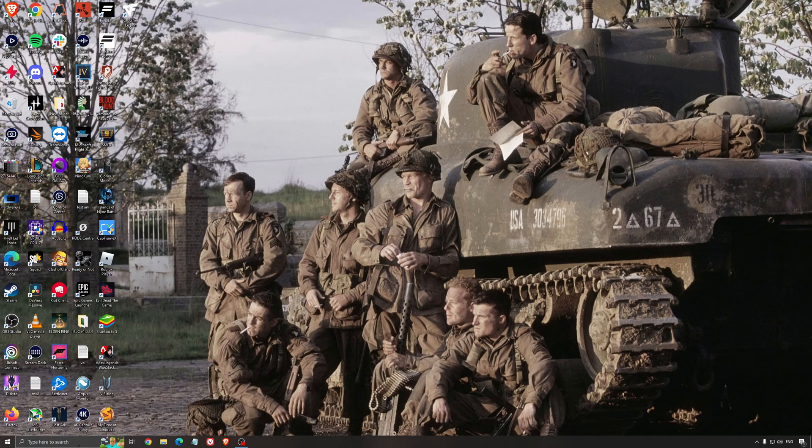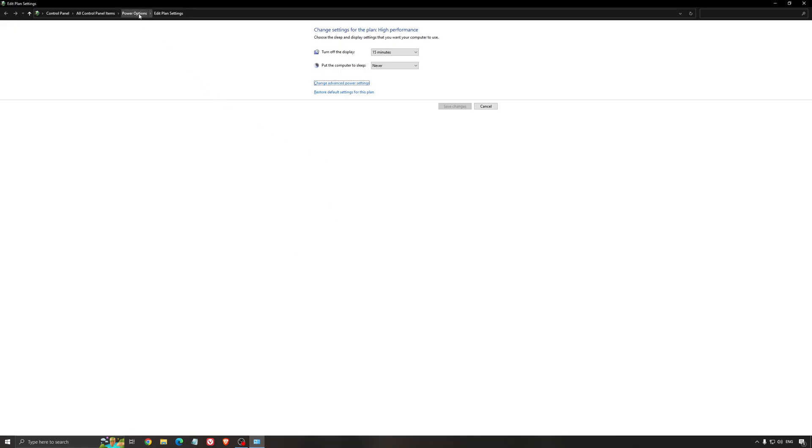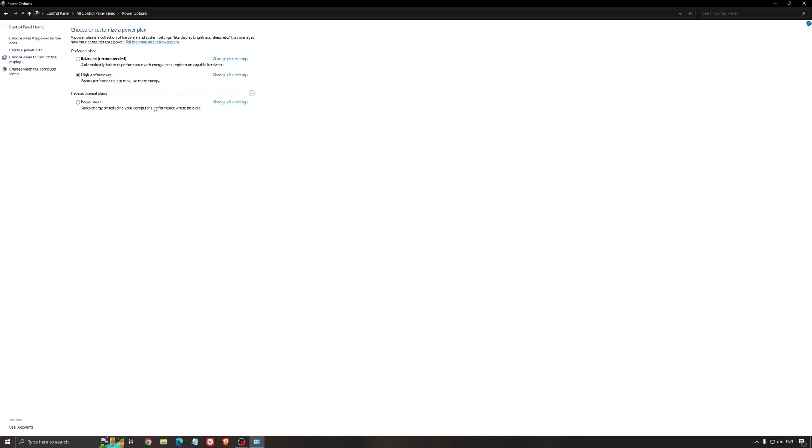Another thing I recommend is your energy profile. Search for energy in your search bar and go to Power Options. Make sure you're running Balanced or High Performance. On a desktop this shouldn't be an issue, but if you're on a laptop, really make sure you're using that or a special performance profile from your brand like Asus or Dell. Sometimes when you unplug from the wall and use the battery it stays at Power Saver, and you don't want that when gaming. So it's super important to be plugged in and to use a proper performance profile.